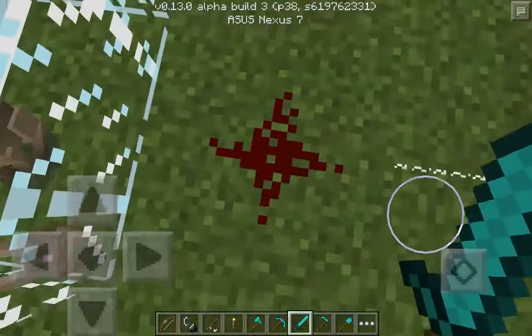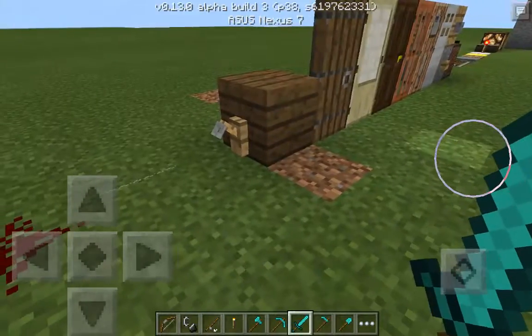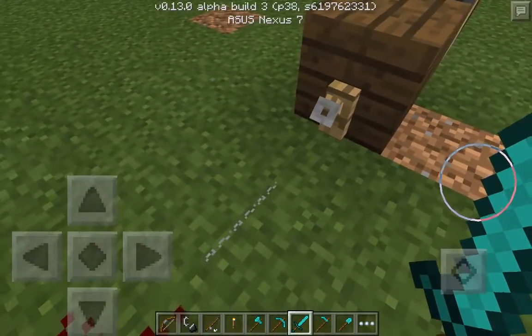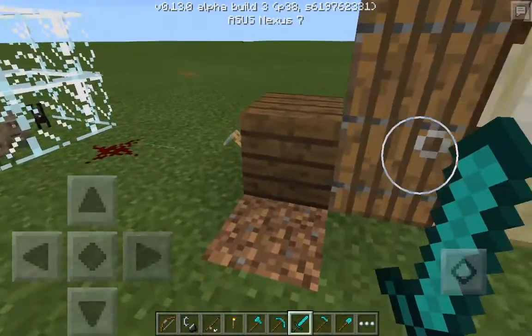Those are just two of them. And redstone was added, so now you can place redstone and use power for redstone. There's tripwires — the tripwire thing.